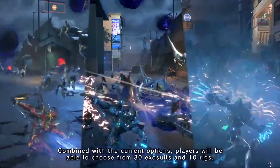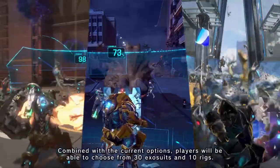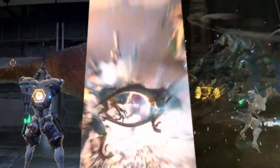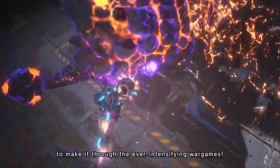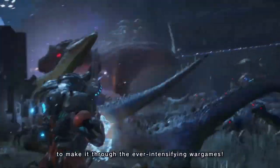Combined with the current options, players will be able to choose from 30 exosuits and 10 rigs. Create your own unique combination of exosuits, rigs, and modules to make it through the ever-intensifying wargames.